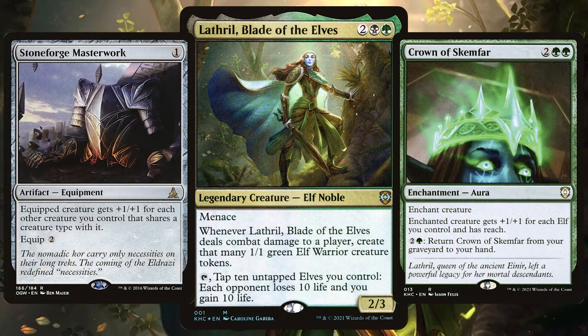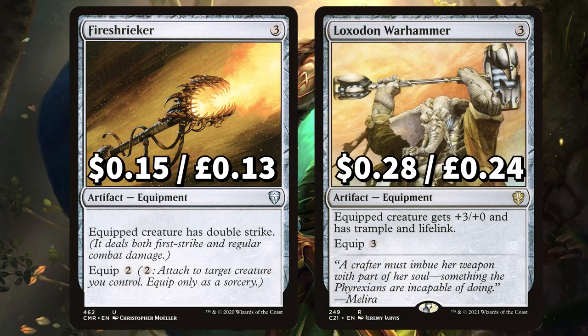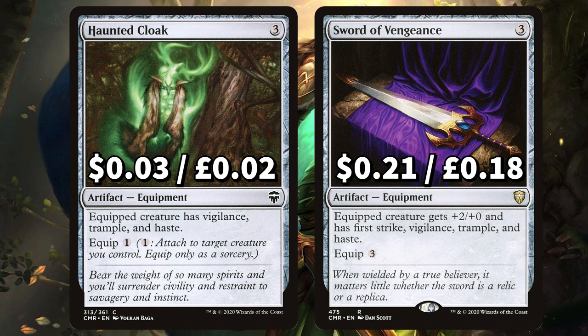The more we beef up Lathril, when she gets that menacing damage through she's creating even more elves. There's Fire Shrieker to give equipped creature double strike, and Loxodon Warhammer to give equipped creature +3/+0, trample and lifelink. We've got Haunted Cloak to give equipped creature Vigilance, trample and haste. And Sword of Vengeance to give equipped creature First Strike, Vigilance, trample and haste.